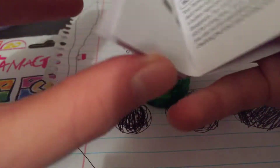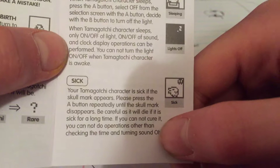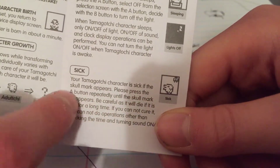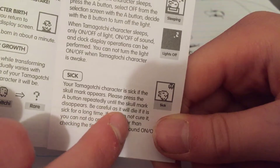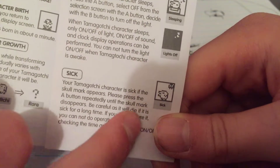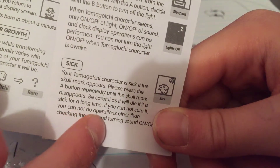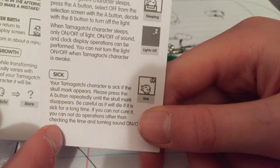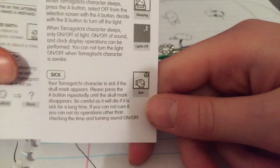So I figured out, if you press the — it says on here — your Tamagotchi character is sick. The skull appears. Please press the A button to repair until the skull mark disappears. Be careful, as it will die if it is sick for a long time. If you cannot cure it, you cannot do operations — checking the time and turning sound on or off.